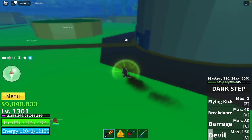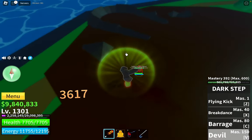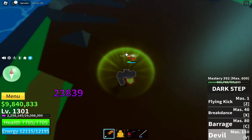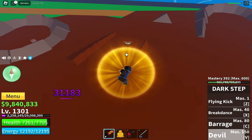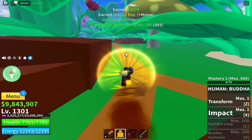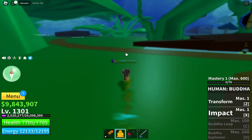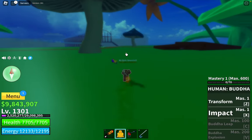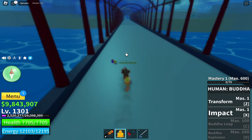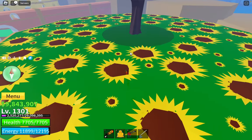If you want race V3 to be easier, get to level 1000, or just use Buddha and M1 spam - you can't really take much damage staying back a bit. Now on to Fujita, found in the green zone past the big bridge. I'm going to activate my devil skill and M1 spam. This guy can actually drop the Gravity Cane. You only have to kill them once, but you have to do it in the same server - if you leave, you have to restart the quest.